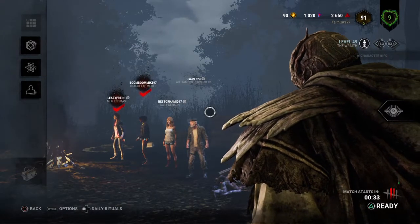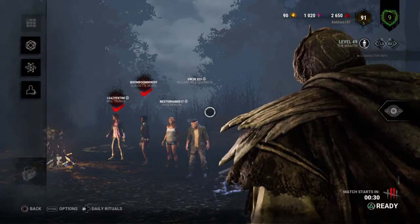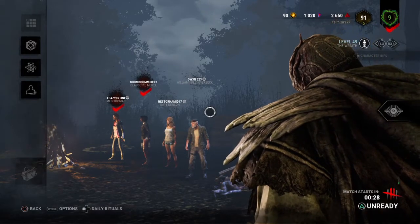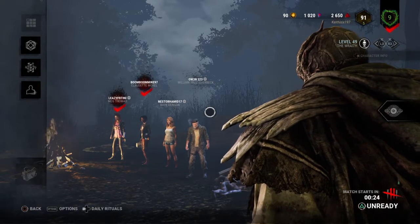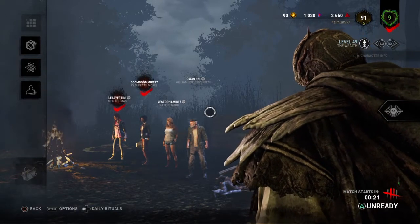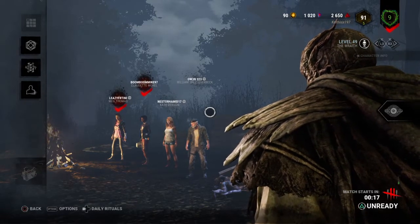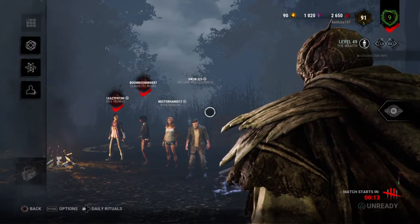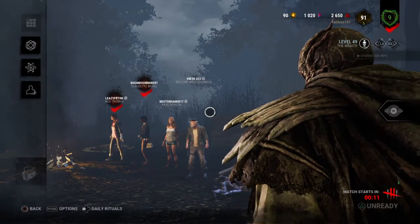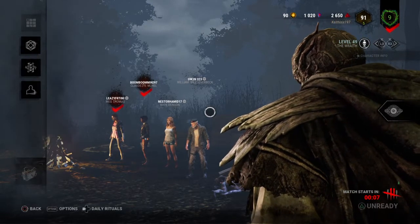Alright, so I've got a Meg, a Claudette, a Kate, and a Bill. They look fairly basic, except for maybe the Claudette. I'm hoping I can get some delightful yoinkies in this one, but never know — they could be rank one gods. We're just gonna have to find out, aren't we?